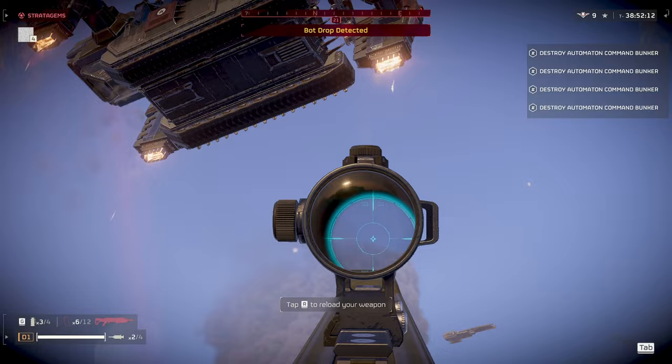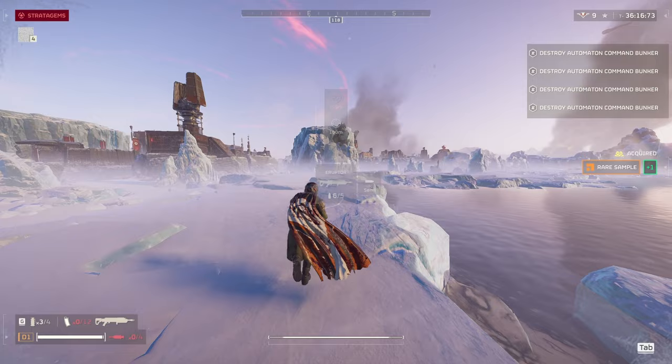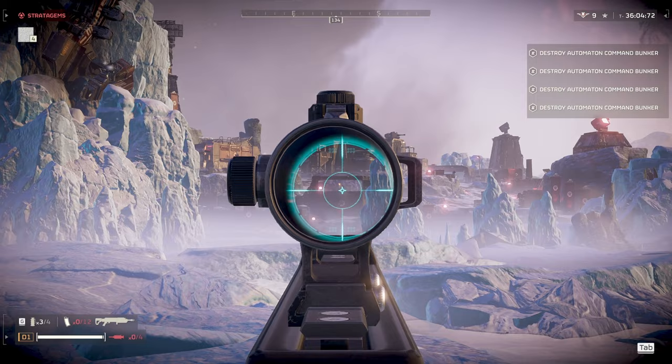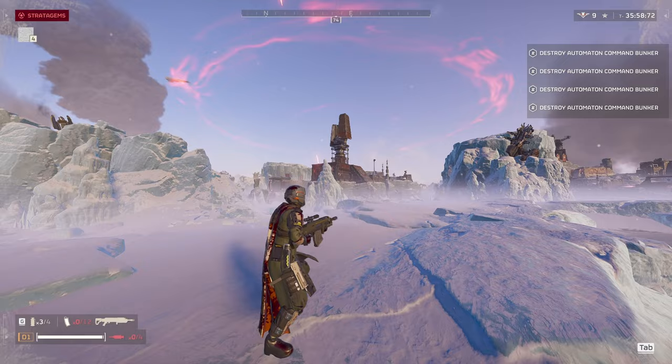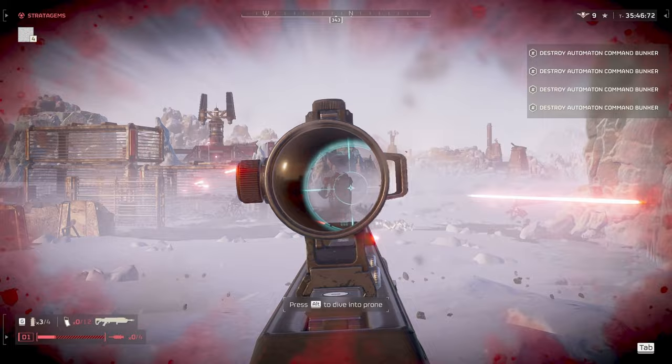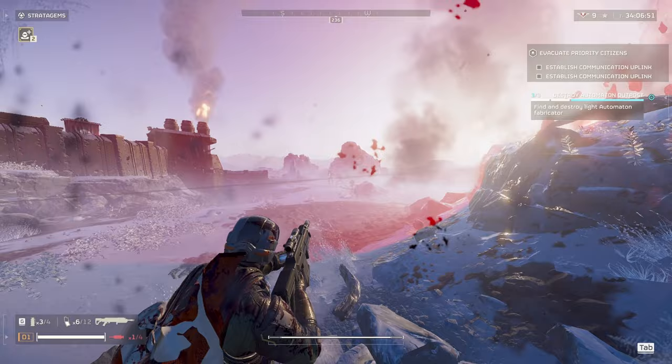The first thing I want to go over is the scope on the Erupter. If you hold R on PC you can see there's 200 meters, 100 meters, and 50 meters. If you're firing at 200 meters, it's gonna take about a second for your shot to get there. Past 200 meters, the explosive round may blow up before it hits its target. The 50 meter scope is fine for close targets, but I recommend the 100 meter scope — at 50 meters you can just shoot in third person and hit them way easier than with the scope.